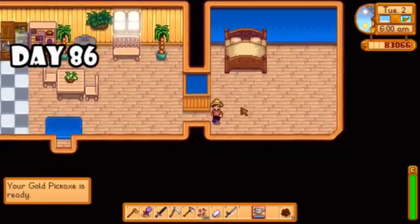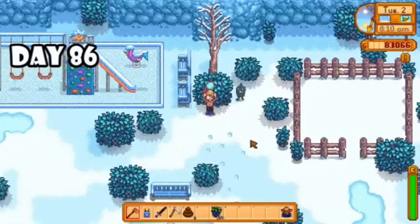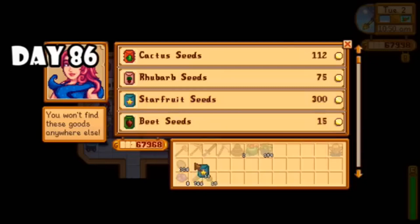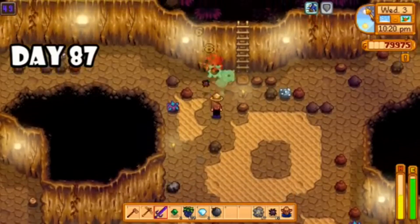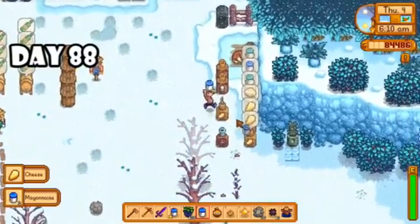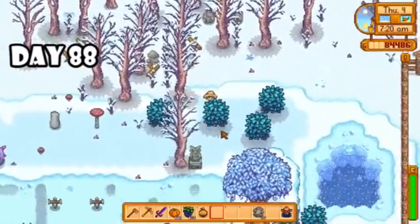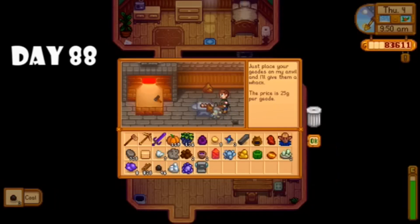Then it was back to work — planted my winter seeds, went to bed, and the bridge got repaired. On day eighty-six so much stuff happened. I woke up in my bigger house, became a Stardew celeb, got a trophy, sent Morris packing, finally found a magnifying glass, got a copper pan, picked up my pickaxe, went to the quarry for the first time — side note, it was very underwhelming — bought some starfruit seeds, almost got destroyed by skeletons, and then finally obtained the galaxy sword.